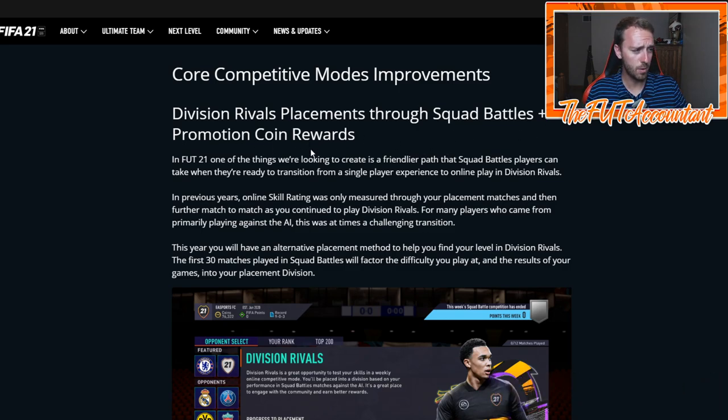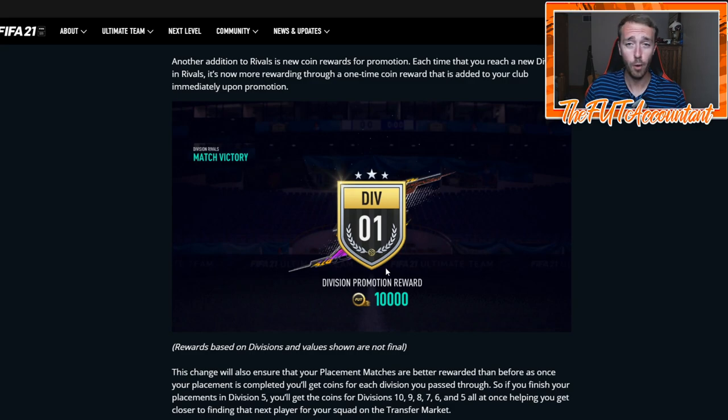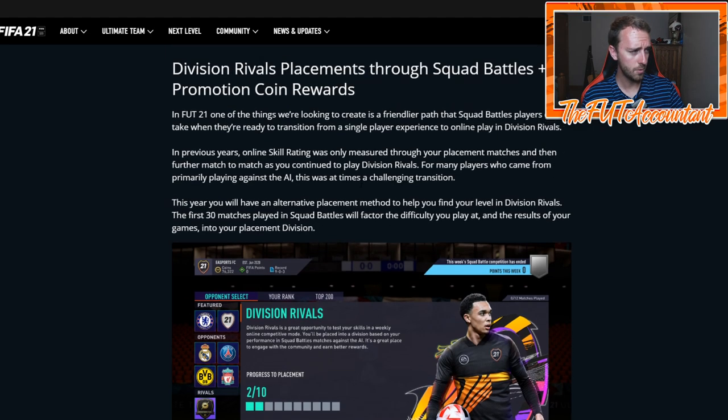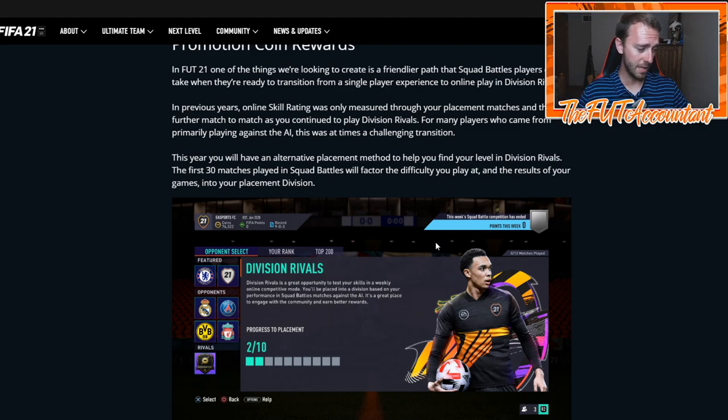For division rivals placement, the only really relevant thing is that the first time you rank up to a new division, there will be some sort of coin boost — the example shows 10,000 coins for division one. Hopefully it's more than that; it should honestly be a hundred thousand coins for your first time getting to D1. That does not mean you can relegate and re-rank up to get more coins — it's only the first time you reach a new height. You can also play squad battles to qualify for the weekend league.